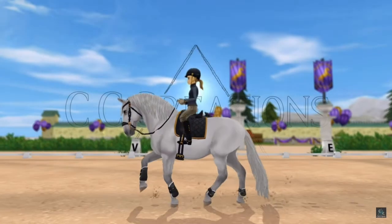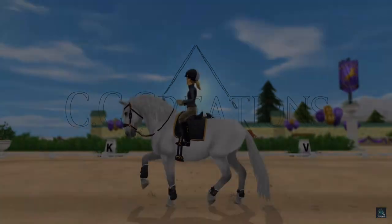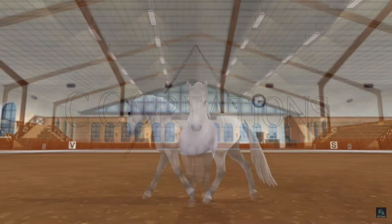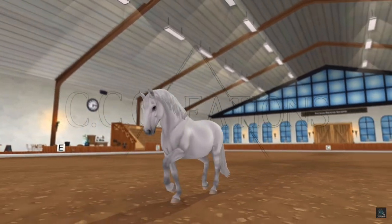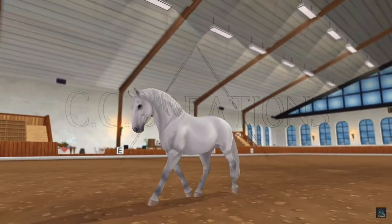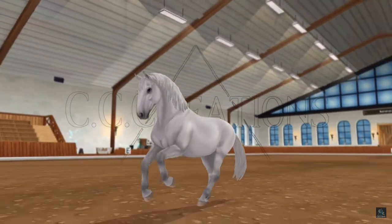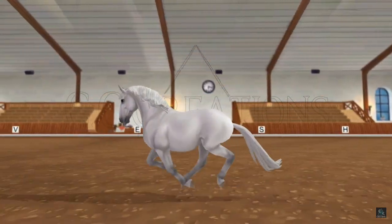This is the final product, apparently. Okay, we have a white-gray horse. From the front it doesn't really look like a Lipazon, but from the sides it does. The trot is nice, though I feel like Gen 2 had a better trot. The canter's nice — the canter actually looks nicer than Gen 2.